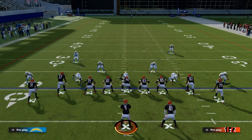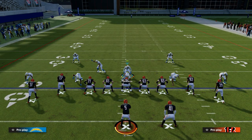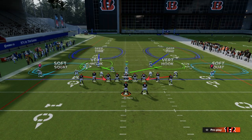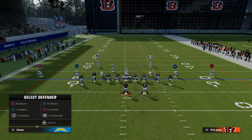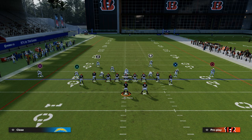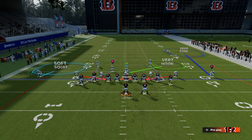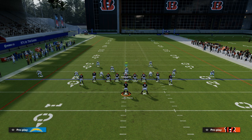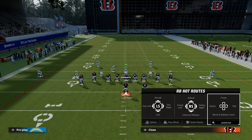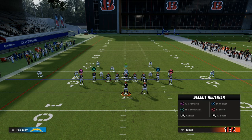Another thing I wanted to talk about is how to use the safety in man coverage. We're going to do a coverage variation — we know how good the outside third is on the right side. We're going to take this safety and man him up on that tight end, man the other safety up on the other receiver, take that left side linebacker and man him up on the outside receiver, and then man the slot on the right side guy. We're still sitting five with bracket coverage on both outsides. Then typically they'll start to block their running back, especially if you're consistently getting pressure.